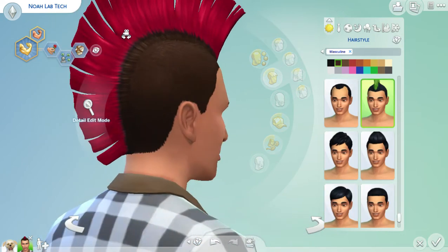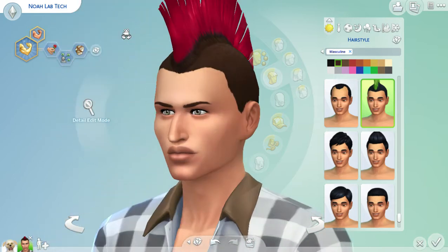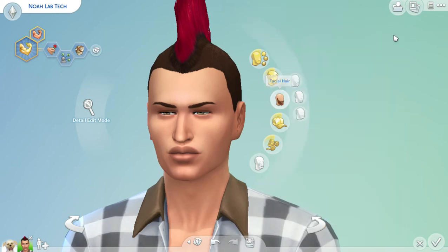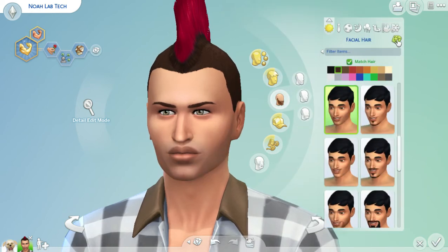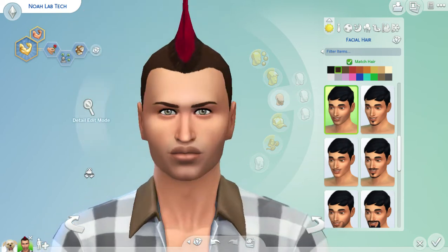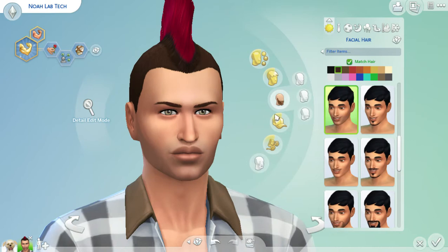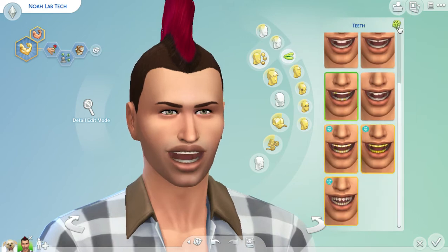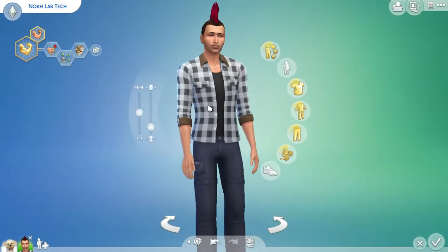Noah, you have a mohawk! All righty, but don't forget we're doing facial hair too - one two. Okay, it decided not to give you any. That works. Anyhow, here's how you look. Oh wait, I forgot the teeth! We can randomize teeth - one two. You got some gold teeth, Noah!